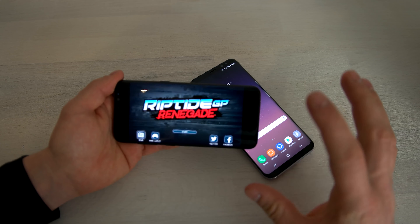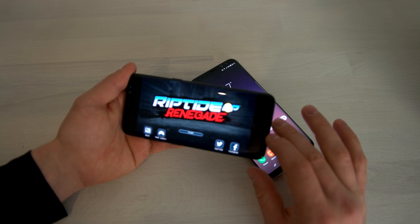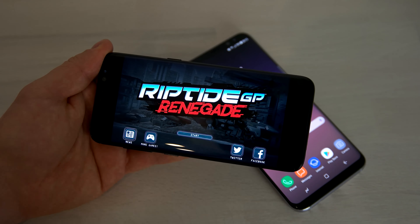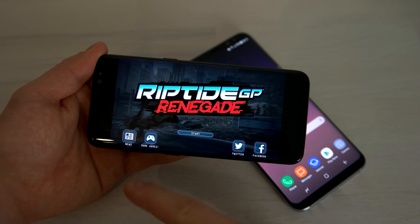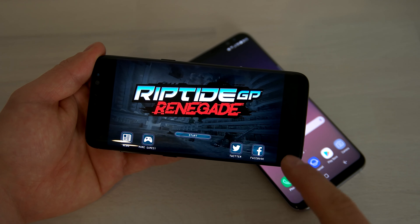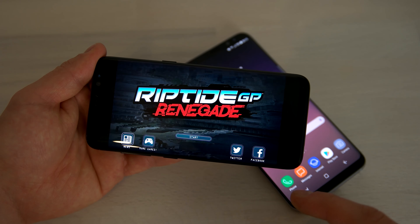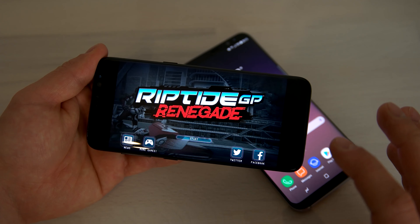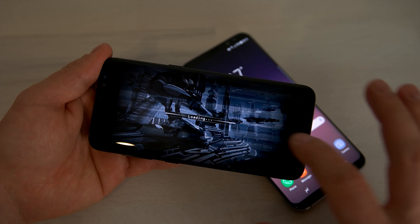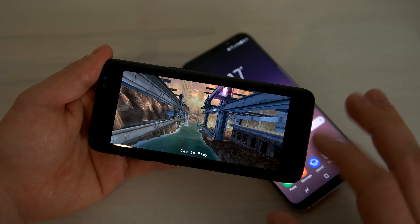When you start a game on the Galaxy S8, you're going to see it like this — and it's not that nice because Samsung has quite a long screen, now in an 18.5 to 9 aspect ratio. On the right and left side you have some black frame, so the game is running in a 16 to 9 aspect ratio. You're wasting a lot of space — it's more like playing on an iPhone than playing on the Galaxy S8.